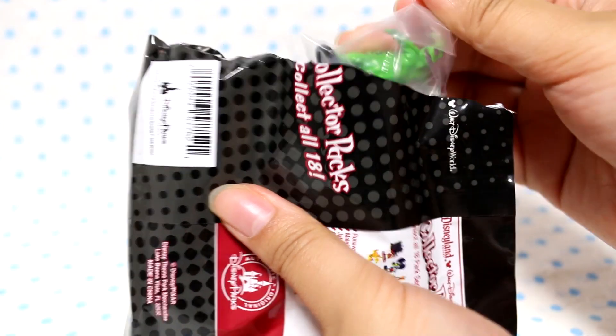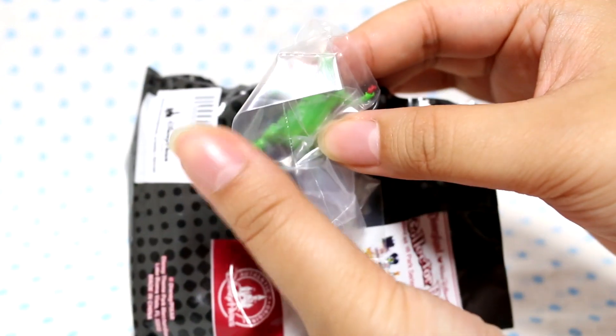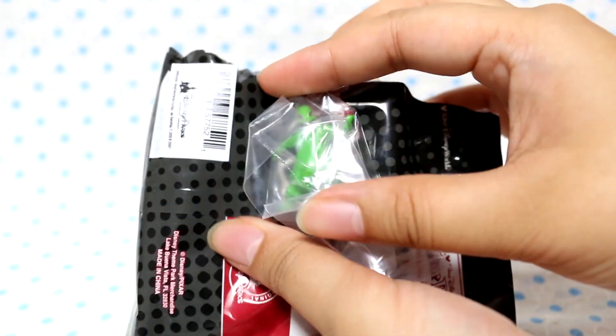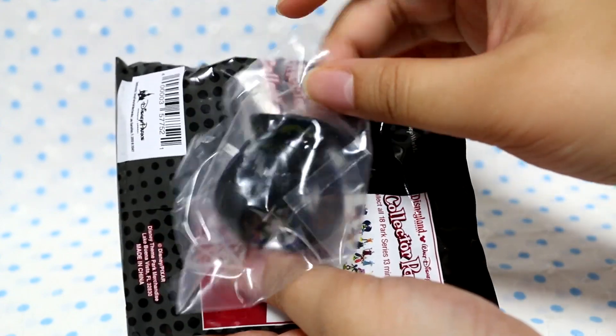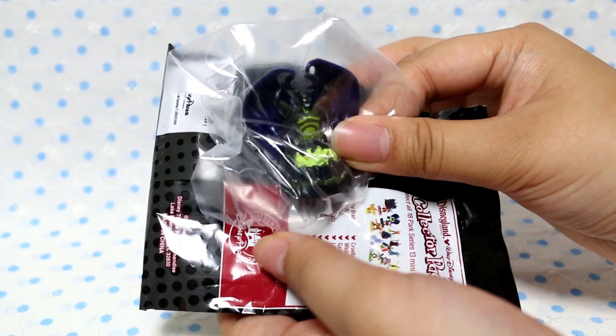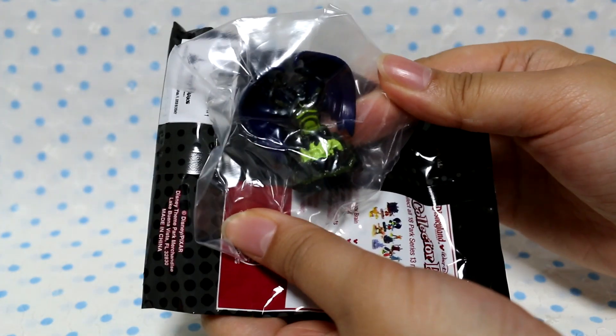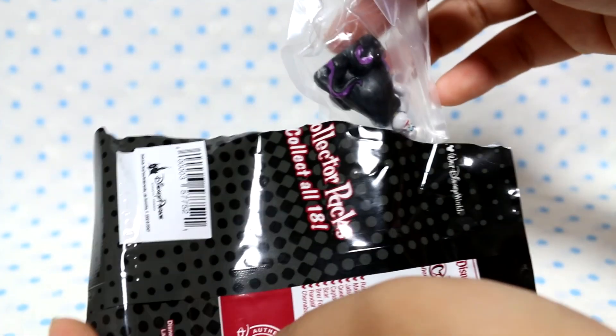First off, we have Oogie Boogie from Nightmare Before Christmas. Next we have... what is this? Who is this? Oh, it's the guy from Fantasia — I can't remember his name. And finally, Ursula!